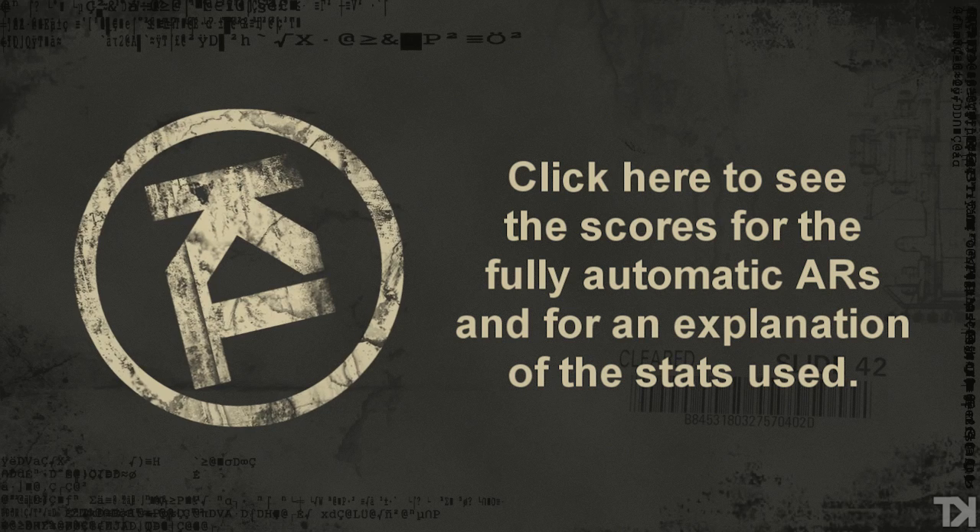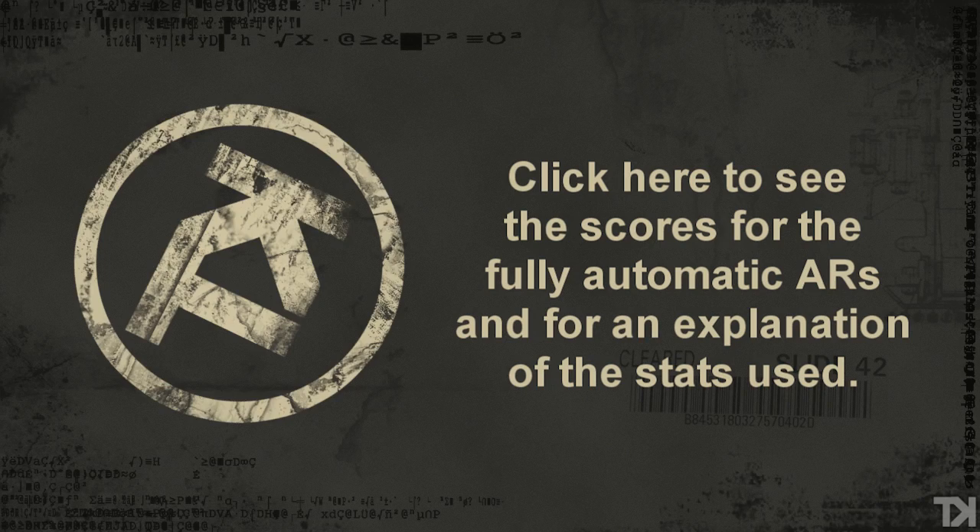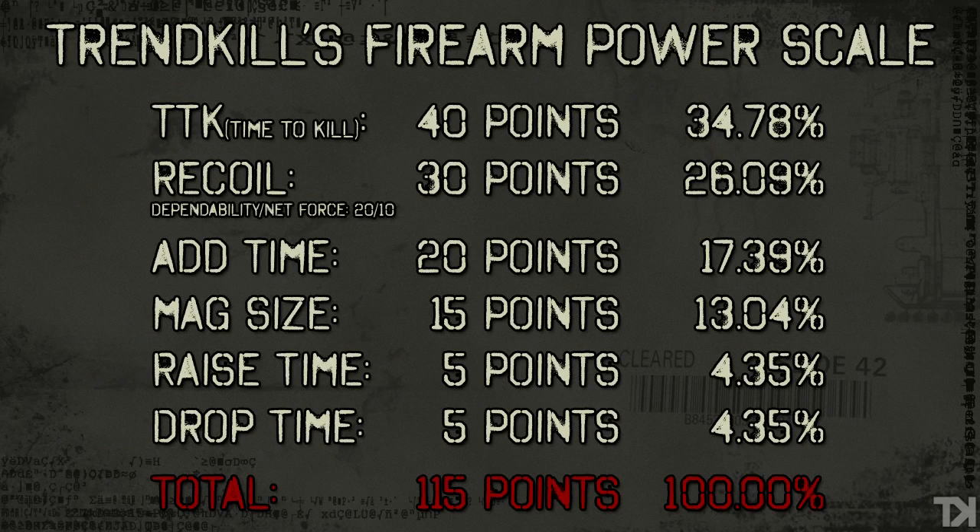For those of you who don't want to go back and watch the first video, here's a reminder of all the stats we're going to be looking at and how they're weighted into the final score. The stats are: time to kill, two types of recoil, dependability and net force, add time or reload time, mag size — the amount of bullets in a magazine — and the raise and drop times of the weapons. The higher the points or percentages, the more weight that stat deserves. Time to kill is the most important stat, and raise and drop times are the least important.